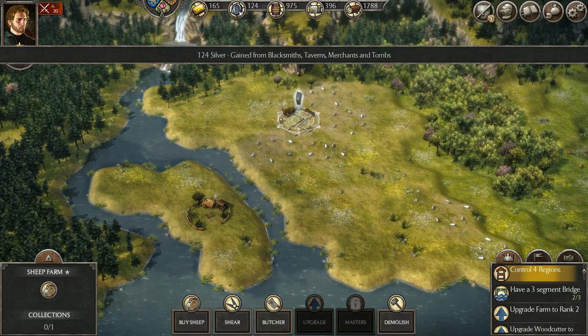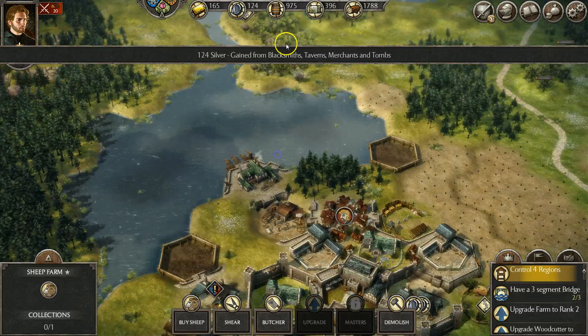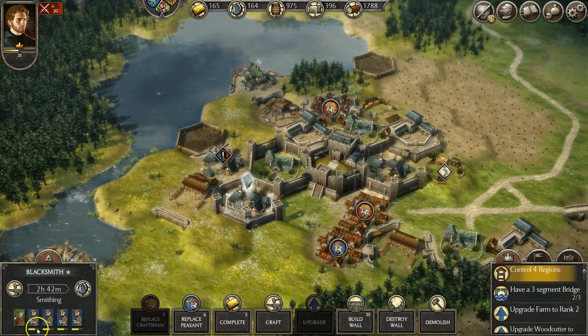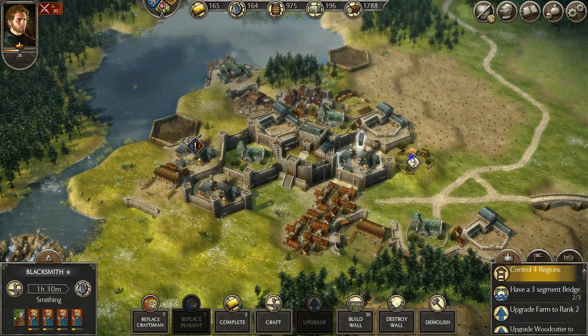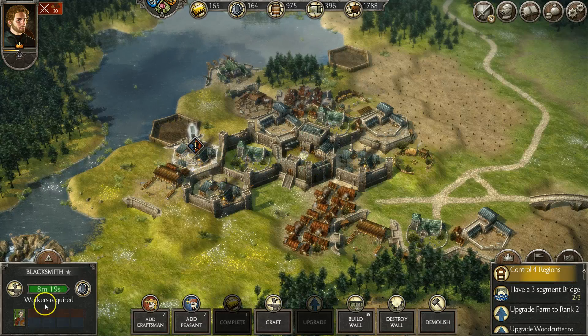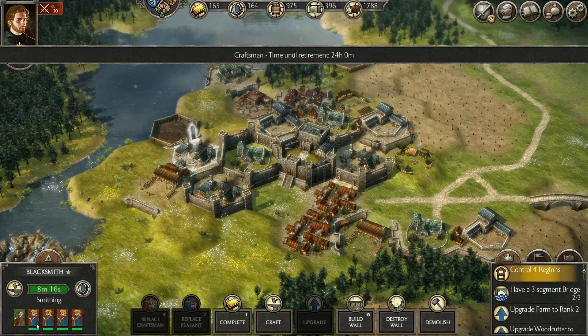As you get further in the game you start to run out of silver. In the beginning of the game you're going to have a surplus of silver. Silver comes from blacksmiths — as you can see here they mine it. It takes several hours depending on how many workers you put in there. You get workers, builders, and craftsmen from these houses and homes. In the beginning the game starts you off with a lot of free workers and you have no idea what to do with them, so you're just like, okay I'll put these guys in here. As time goes on they end up retiring from work — so this guy has 24 hours left to finish his life cycle of working in the blacksmith.